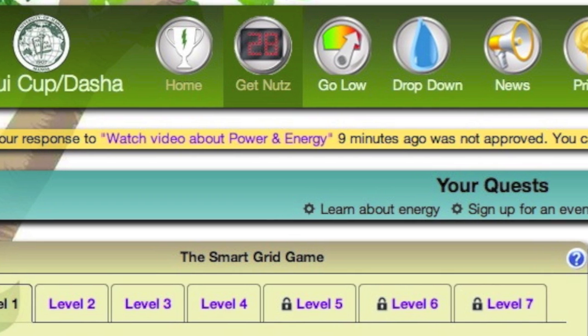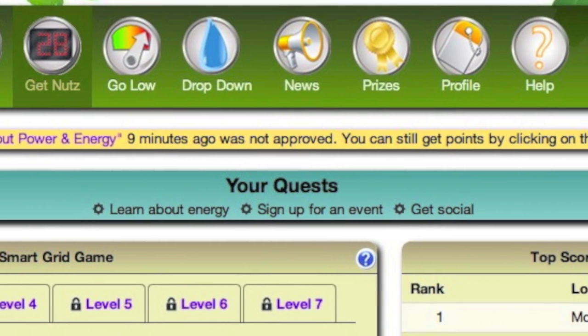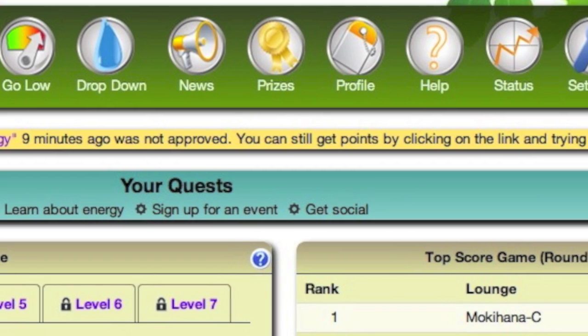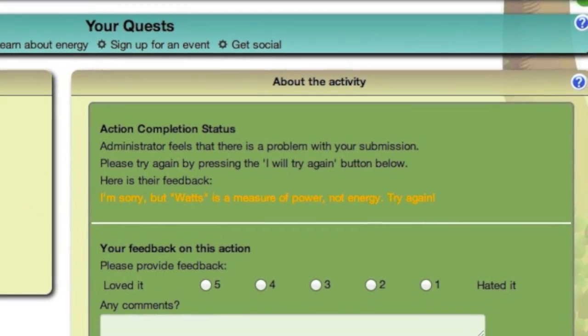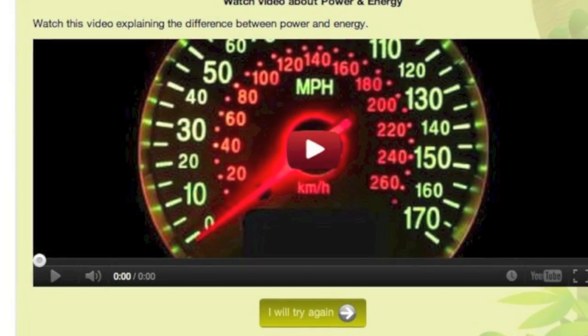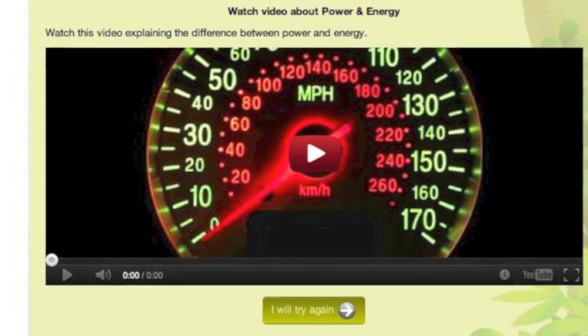If you answer a verification question incorrectly, you'll get a notification pane in your window with a comment from the moderator. You can then go to your profile page and click on the link to find out what you did wrong. Then go back, re-watch the video, and answer the question again.